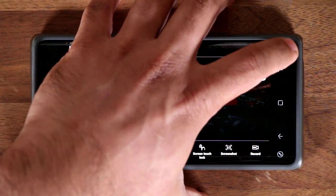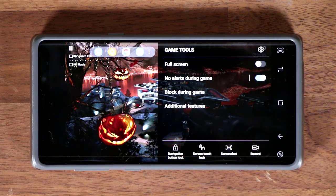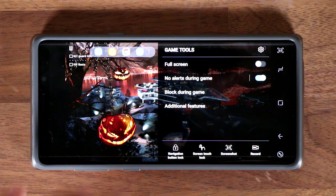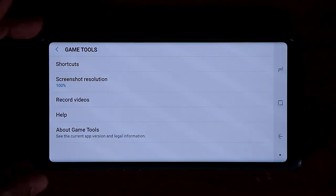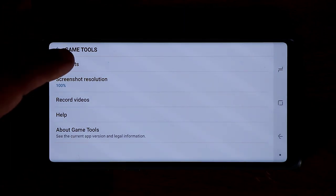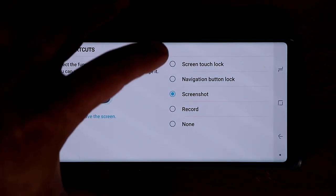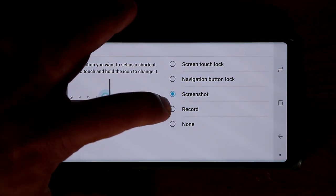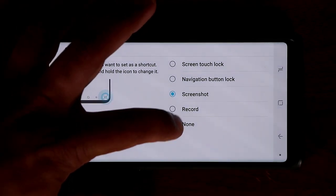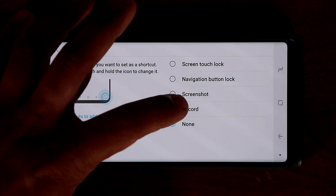The top button takes a screenshot of your gameplay, but you can actually change its functionality. Tap on Settings, go into Game Tools Settings, then tap on Shortcuts, and pick the option you want. You can set it to Screen Touch Unlock, Navigation Button Lock, Screenshot, Video Recording, or None — which makes it disappear. I prefer the screenshot option.